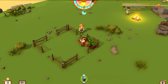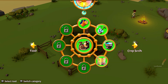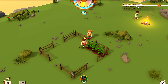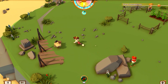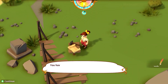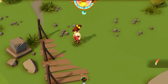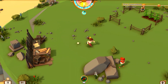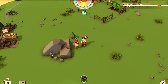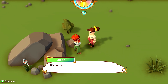Hey Fiola, good morning! Alright, cool. Let's start building this thing. You have found all the items necessary to build the crafting station — yes! We're just gonna pass through this and then we're gonna build it. Done! Hey Logan, look — I did it, are you impressed? You finished the crafting station. You're welcome!